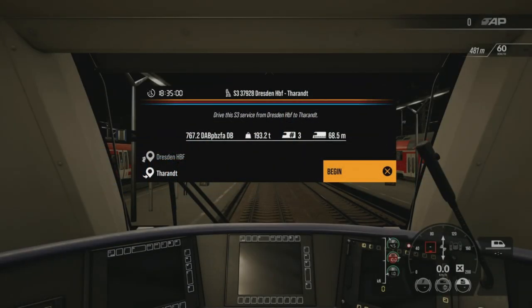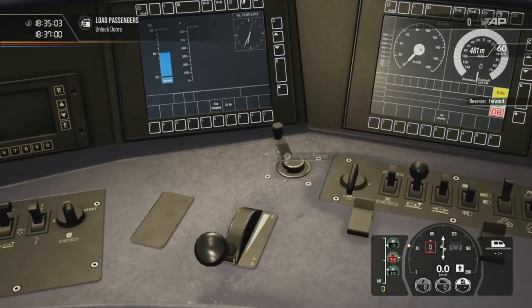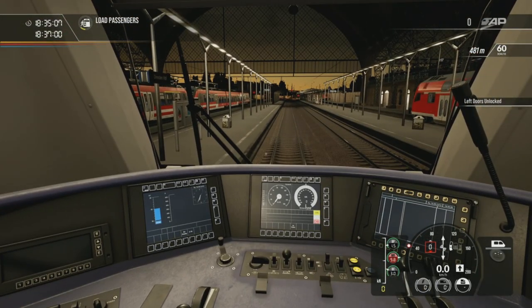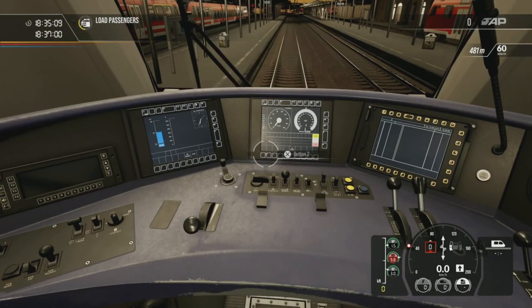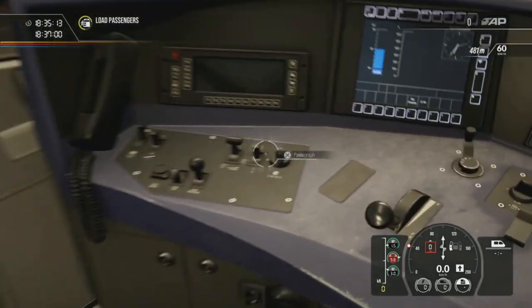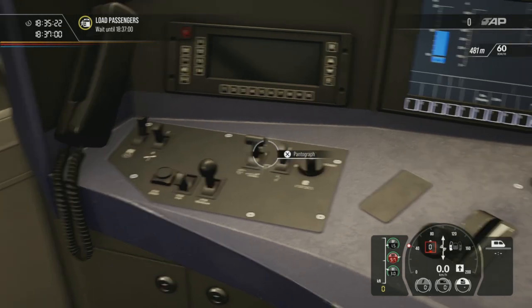Hello everyone and welcome back to another Train Sim World 2 video. Today we're going to be taking a look at the night lighting in Dresden. I've picked an S-Bahn service in the Dostos, as I don't think we've actually taken a look at the Dostos yet. I sort of avoid them as you get the Talent 2 which also runs the S-Bahn services — I usually just do that as it's a bit more chilled out and easier.